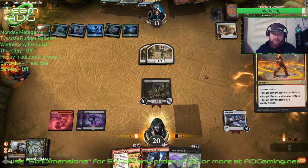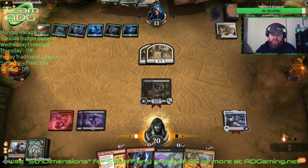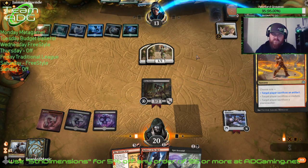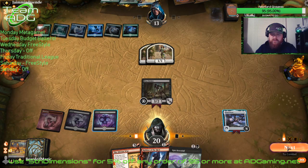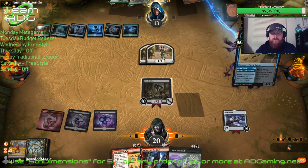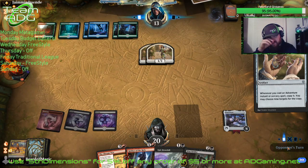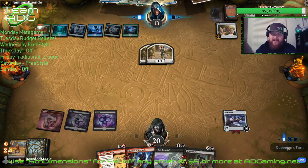He's going to get too much value out of it. He's going to get a creature. What is this? It's an artifact. Let's try to punk him out with this Wolf Strider — I don't care if they kill it. We got rid of their Lucky Clover! Yeah, this deck gets pretty annoying guys.